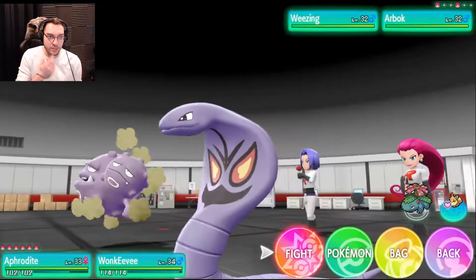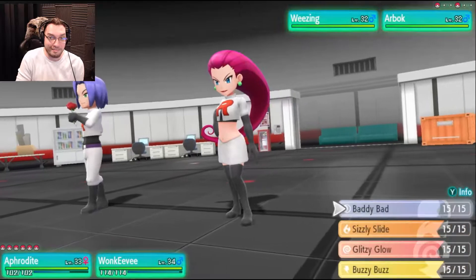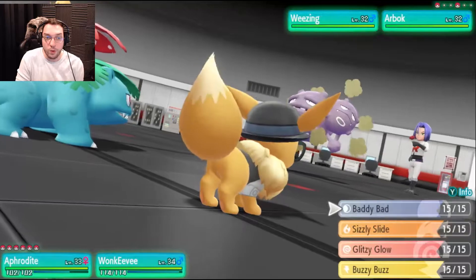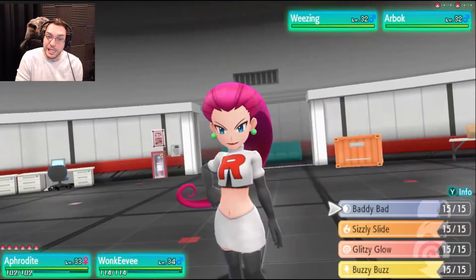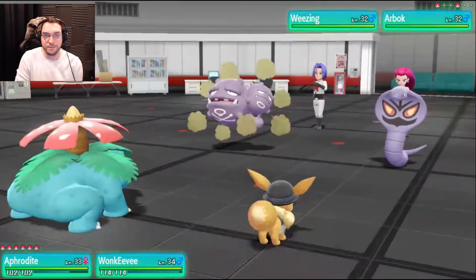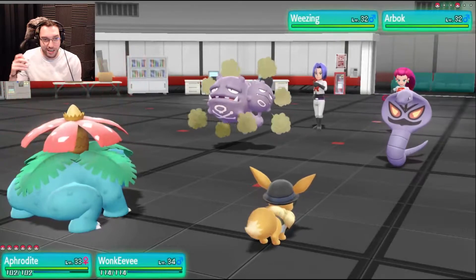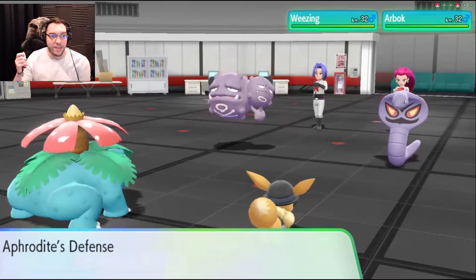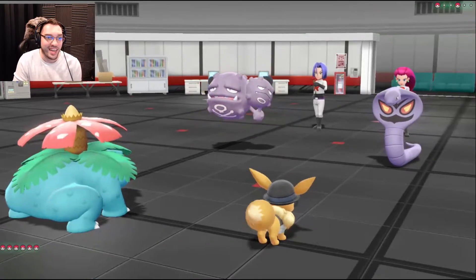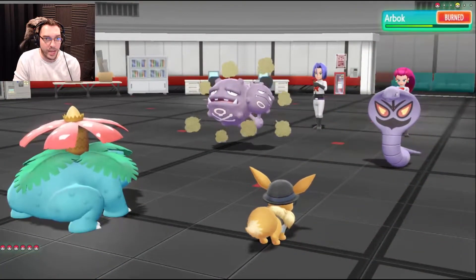Wonky V wants to do something. Let's use Sizzly Slide — or Batty Bat or Sizzly Slide. Let's use Sizzly Slide against Arbok! Wonky V used Support, so I use Aphrodite's turn to boost stats. Aphrodite's attack rose, defense rose, special attack rose, special defense rose, speed rose, and then Sizzly Slide! Nice! And you got burned!